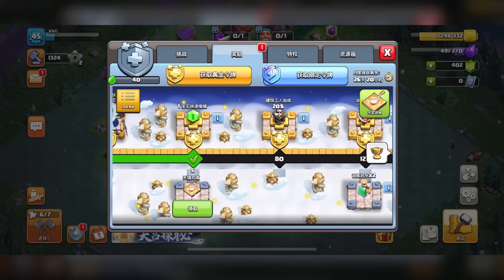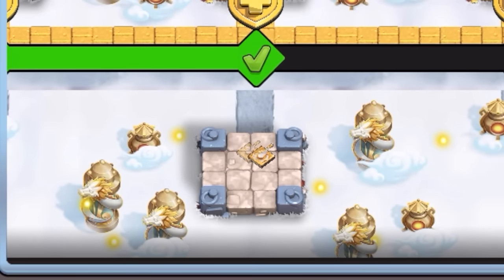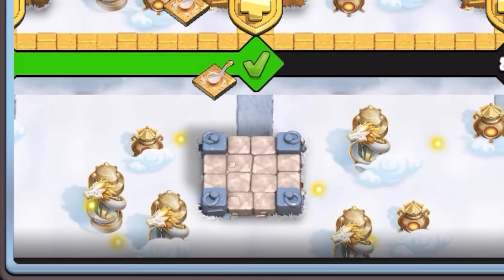There are also some extra items in the season pass track that you can collect, like this spoon-looking thing. It doesn't matter what it is — all you have to know is that it's simply a currency for the gacha system, which is the next topic.